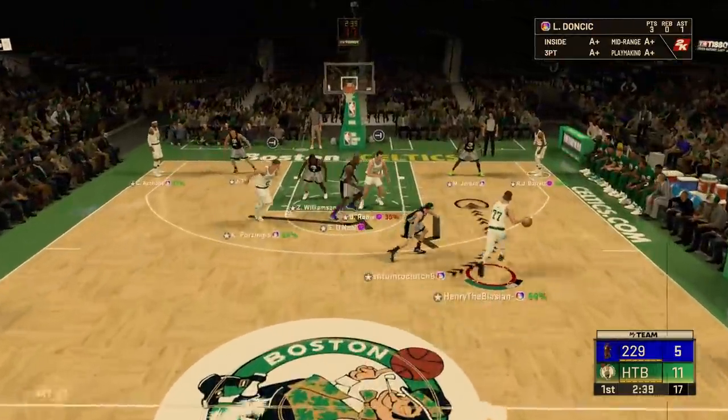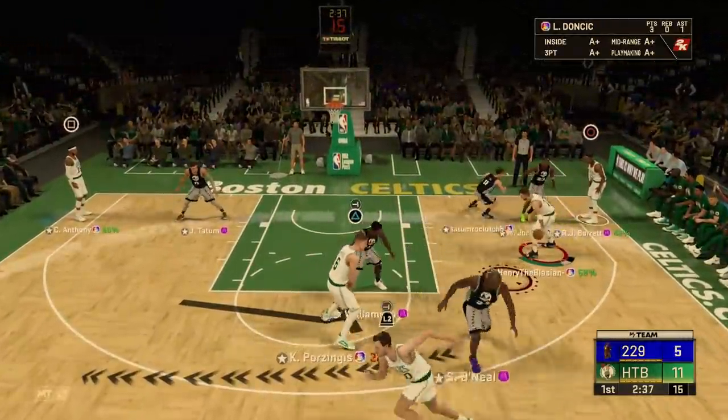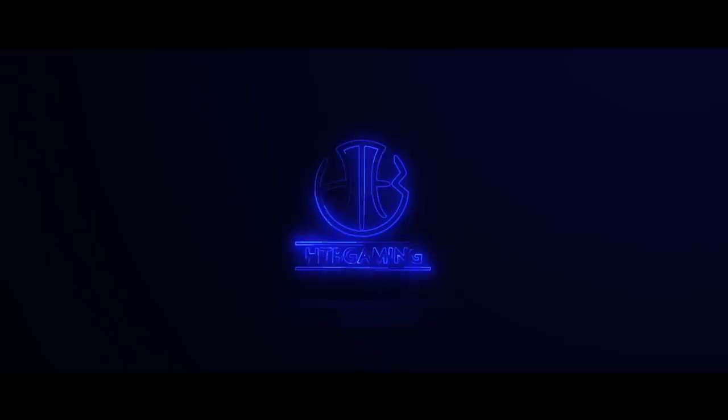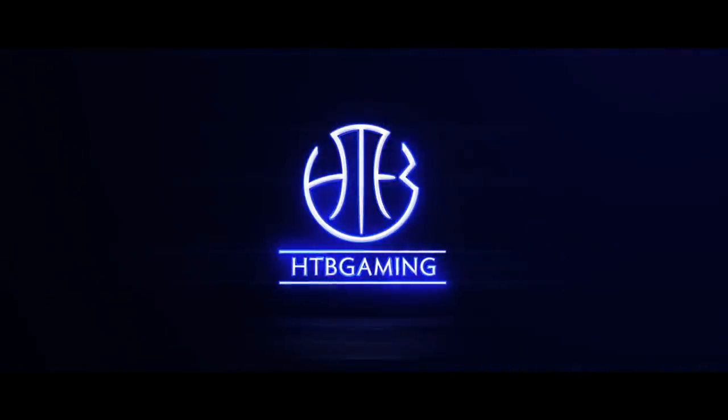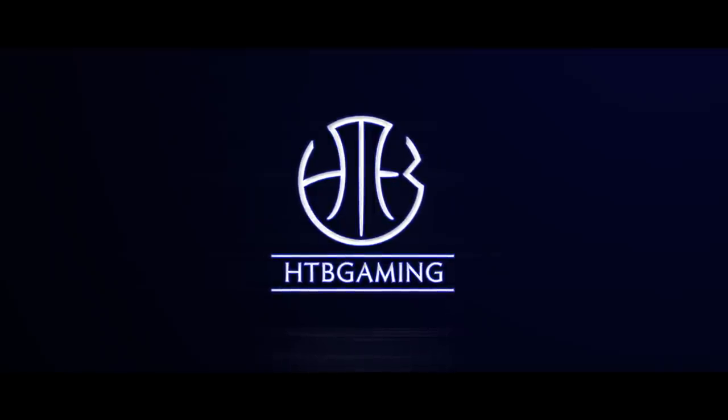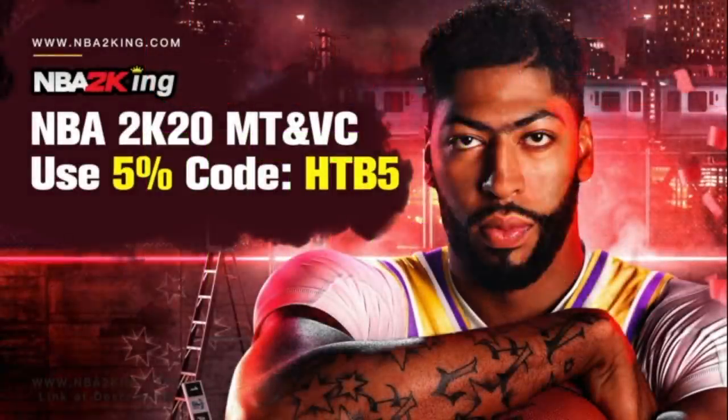Let's show off that jumper a little bit more — a big man with three-point plays is always a dub. If you want to buy cheap NBA 2K20 MT, hop on over to NBA2King.com and use code HTB for 5% off your order.